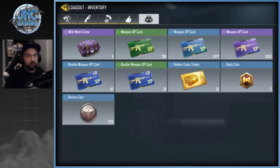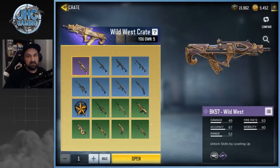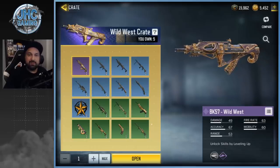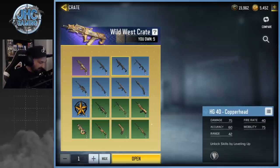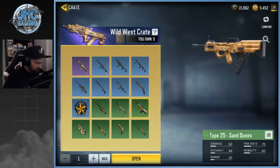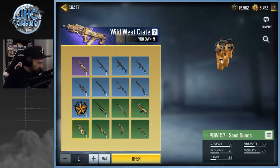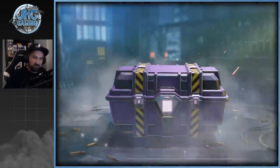Now we move on to the new season six crates: Wild West. There's one epic this season — it's a BK-57. It's not my favorite style but I'd like to have it since it's an epic. We'll be looking for that one. There are also some Copperhead skins that I don't think look that great. I'd be happy with the Arctic 50 since I use it. The ASM10 and the rest at the bottom — Type 25, PDW, DLQ. The green ones look better than the rare blue ones. We got six to open, first of the season.